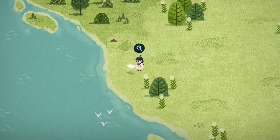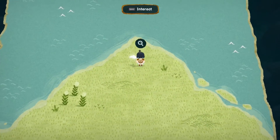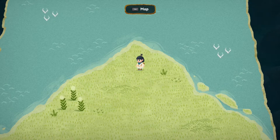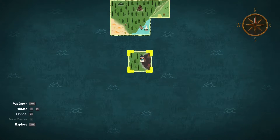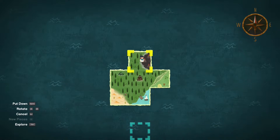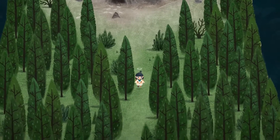New locations are most of the time discovered via picking up pieces of maps scattered around the world. Once you've picked them up you can place these new tiles on the world. If you've connected them correctly you can access those land tiles. You don't even have to move across all the land tiles to reach the newly placed tile — you can just pick up the tile you're standing on and move it over to the new tile.